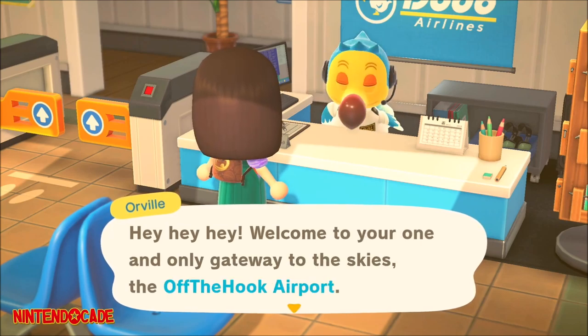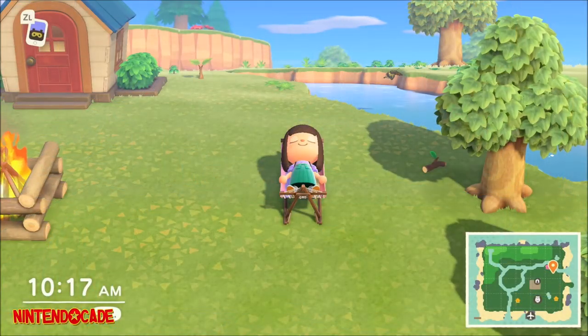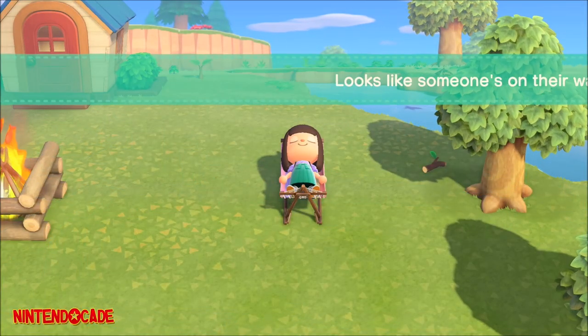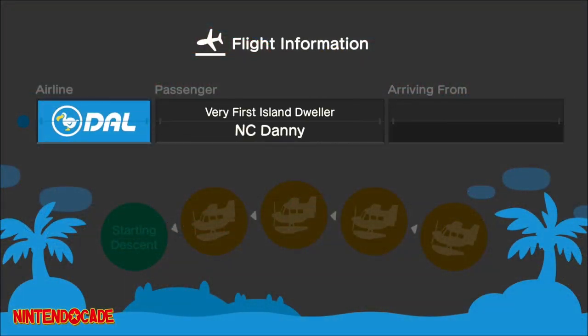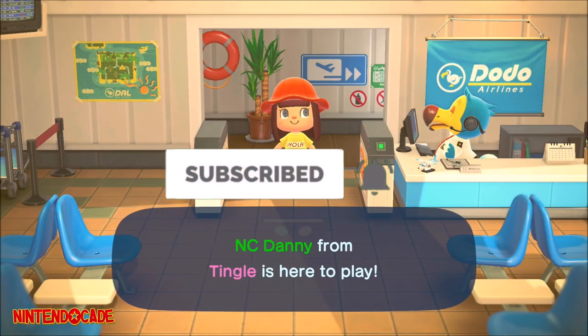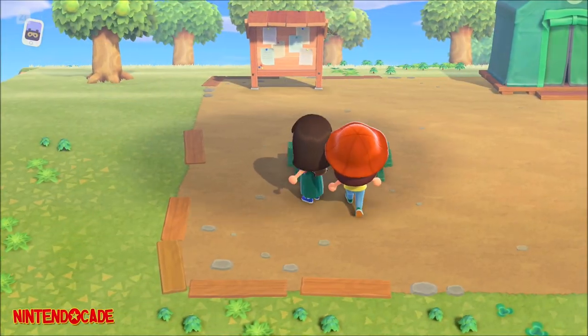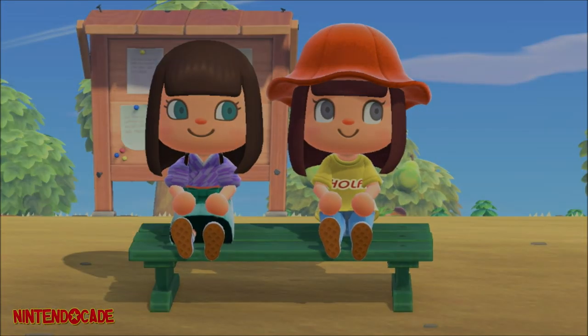From there, you just need to follow the prompts and follow directions by Orville. That's all there is to it to unlocking co-op and multiplayer in Animal Crossing New Horizons. If you found this video helpful, I would appreciate a thumbs up. Consider subscribing and hit that bell for more helpful videos like this coming your way. I'm Danny from the NintendoCade channel — thank you for watching and I'll catch you on the next episode.